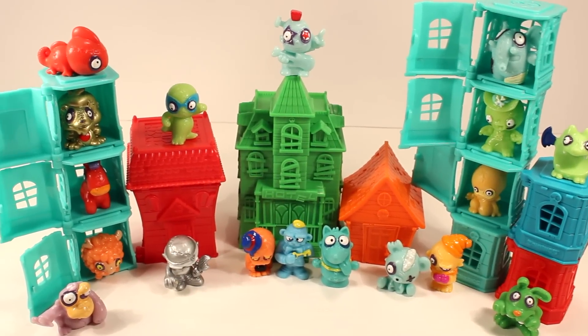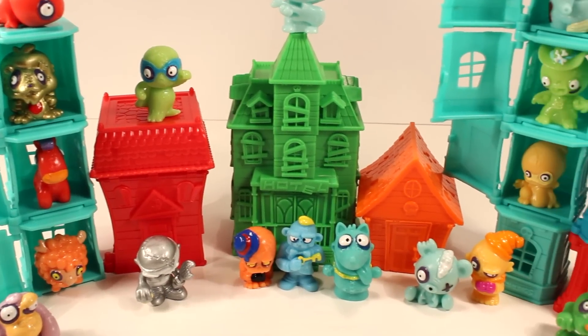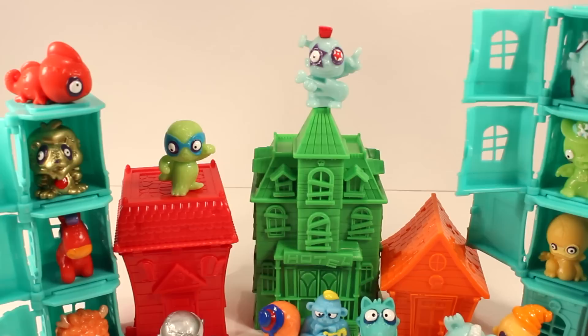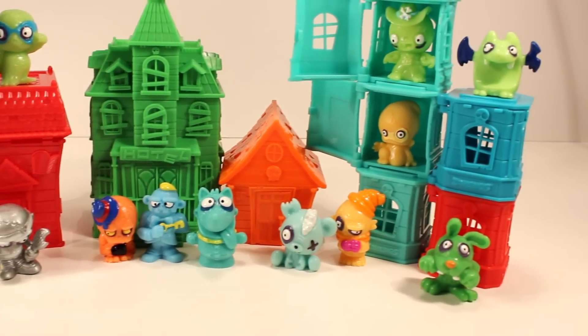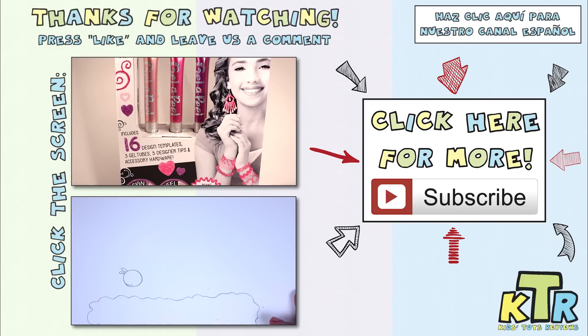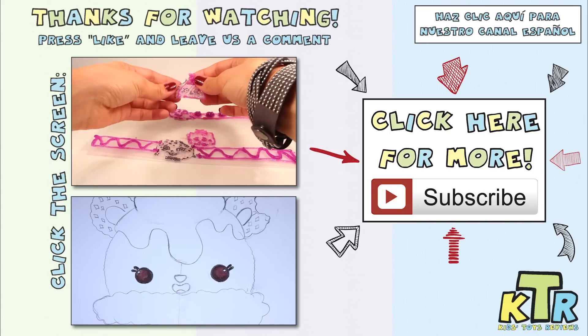Alright guys, what do you think of my Zomling town? I used everything I've collected so far — I stacked a lot of the towers and right there in the center I put the haunted mansion, the haunted house, and the haunted hotel with Roland Rock right at the top because I figured he could blast his music from all the way up there. Leave me a comment below and tell me what you think! That's it for this video — thanks so much for watching. If you enjoyed the video hit the like button, and don't forget to subscribe. Also don't forget to check out our Spanish channel.